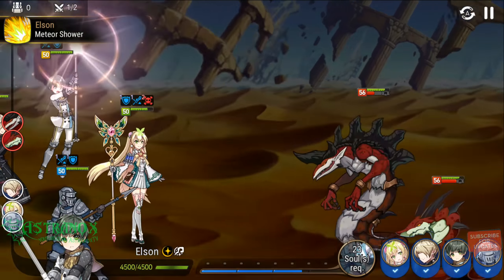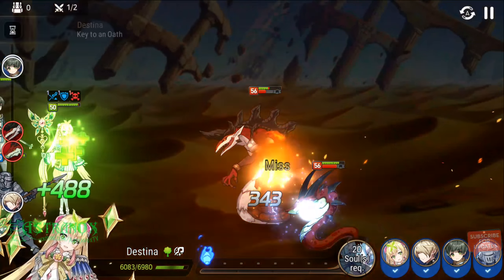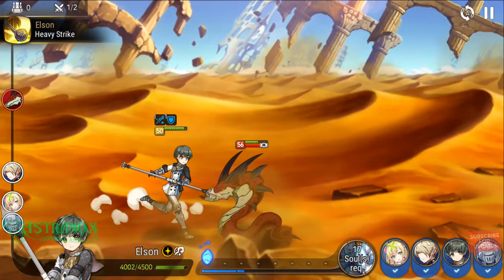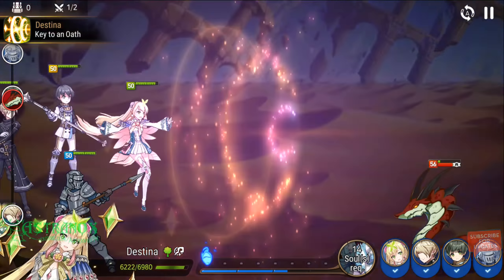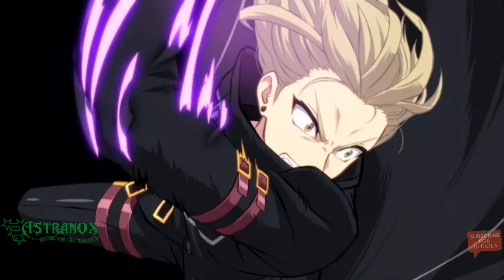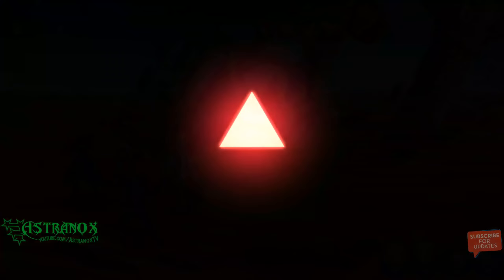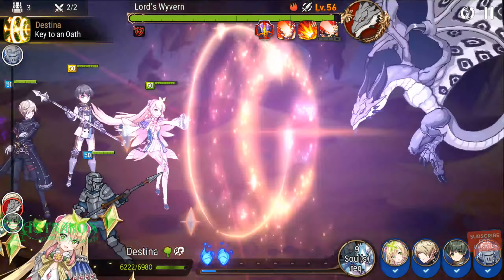What's up guys, this is Astronox and I'm back with another Epic Seven gameplay video. I'm doing Wyvern stage 6. My team is Destina on the front line, Sez in the back line, Elson, and Tyranor Guard. Sez and Tyranor Guard are both fire element, Elson is light, and Destina is earth. The monsters in here are fire, so they mostly attack Destina who is on the front line — she's the tank.